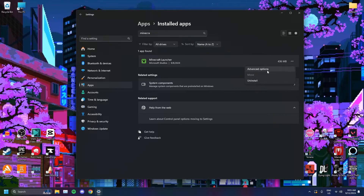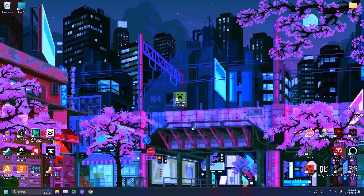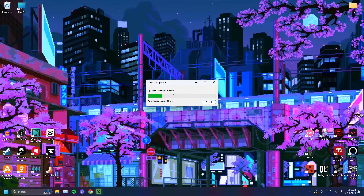Then you want to click on the three dots, click on advanced options, and head on over to repair under the reset tab. Just click on repair and it should repair the app for you. You can even reset it to delete the app's data in case it is one of those issues — just click on reset. Then open up the Minecraft launcher again and sign in. It should automatically update your launcher for you. See — updating the Minecraft launcher.